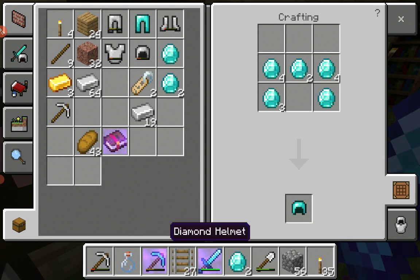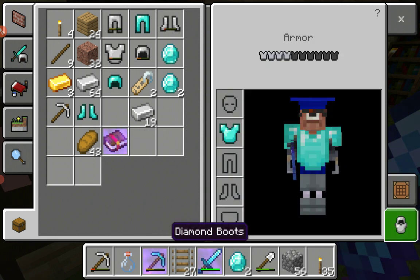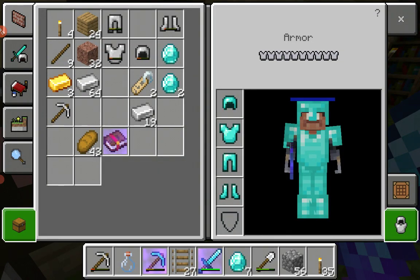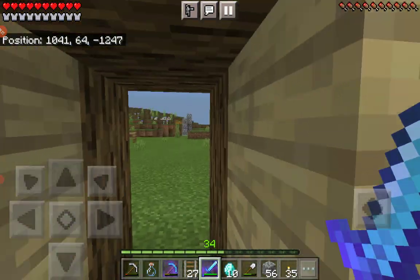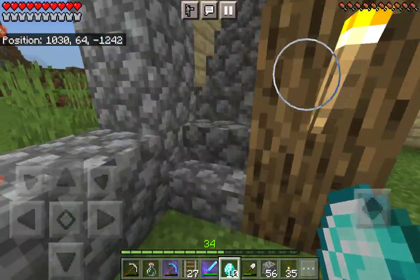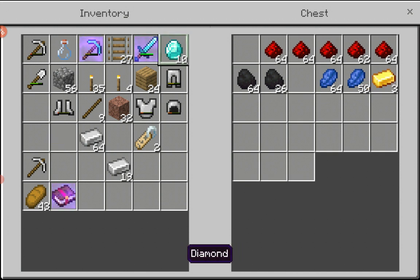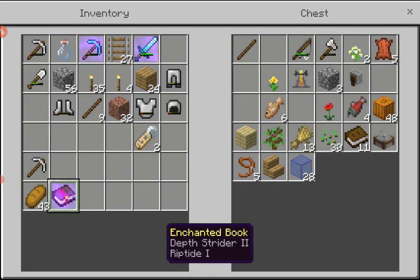I need to make a helmet. Using the recipe — that, that, and that. Now we have an extra 10 diamonds. We can keep them for later if we need them, like if we die in the Nether or something. I should not say that, but it could be important — or for a diamond sword.